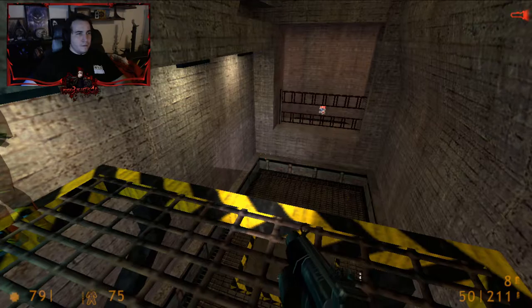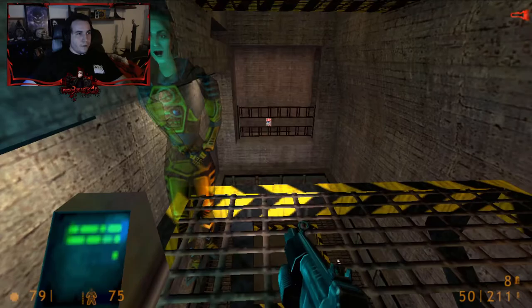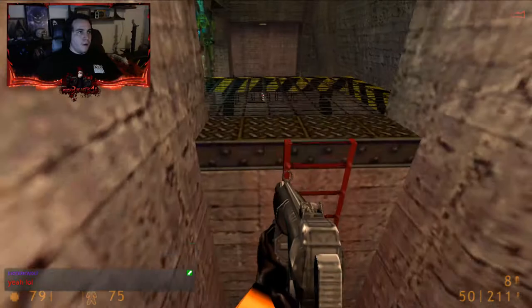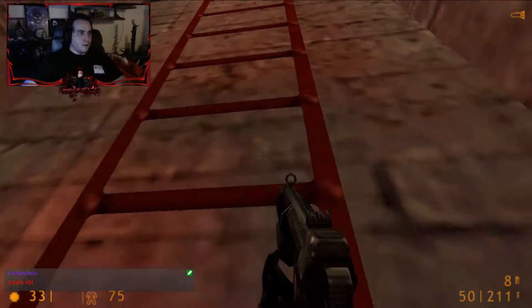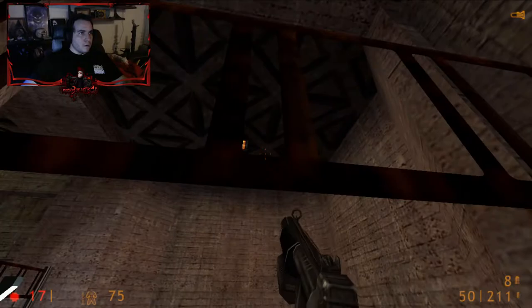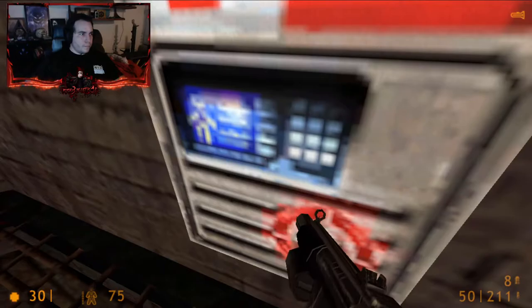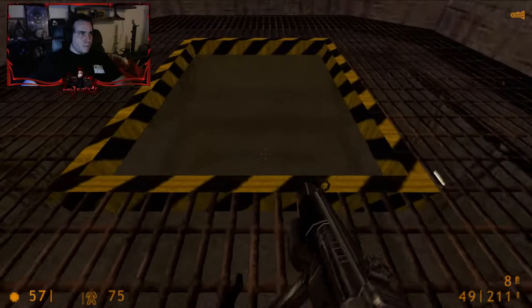Your HEV suit monitors blood oxygen levels, warning you when you need to find an air supply. Your oxygen levels will begin to drop — at the midpoint you will be given an opportunity to surface for air. I wanna try to jump through that but I don't think I'm supposed to. Oh shit — I'm an idiot. Major fracture detected. Warning, warning, vital signs. Come up and catch your breath — you will see the blood oxygen indicator on your suit's heads-up display returning to its previous level. You are free to swim on at the end of the course. Gotcha.